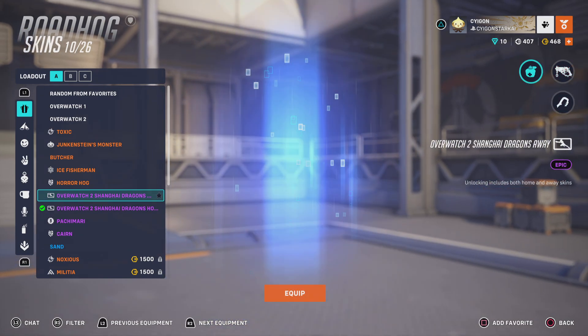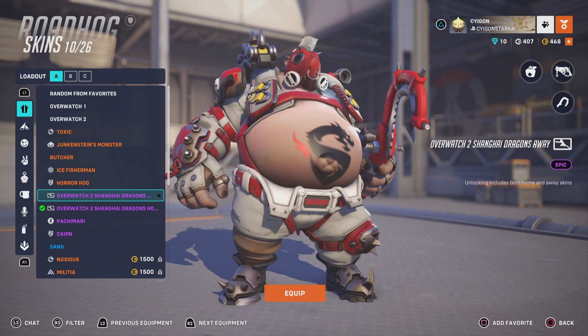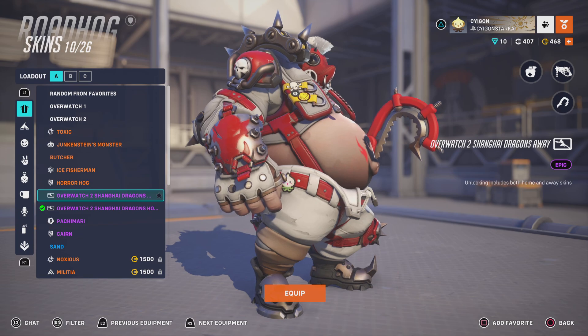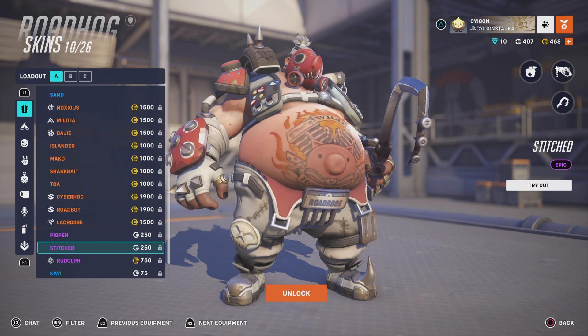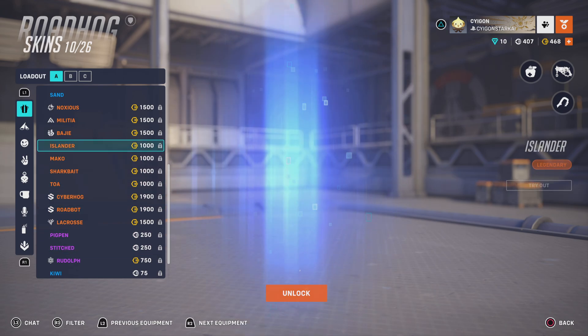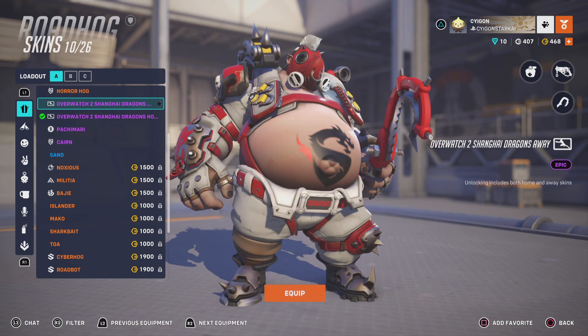Here's the Away skin. Not very much yellow on this skin — it's mainly white, gray, and red. Which kind of reminds me of — do I have that epic? I don't think I do. The stitched one. This is 100% exactly like the stitched one, just with a little bit of yellow.